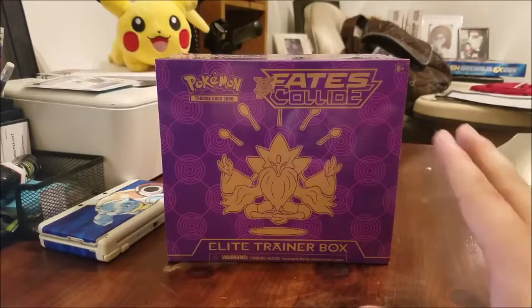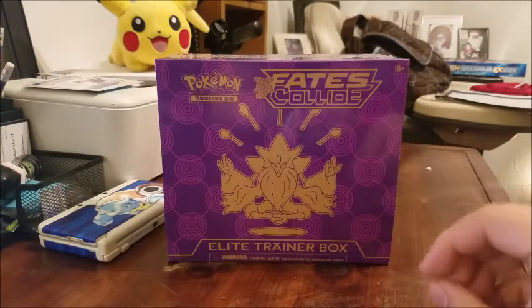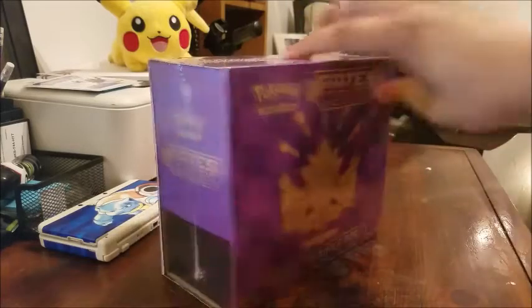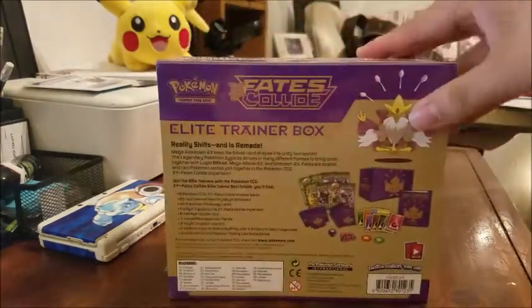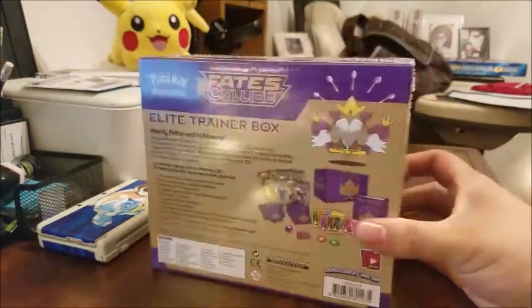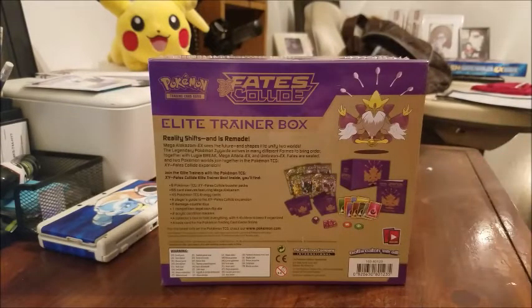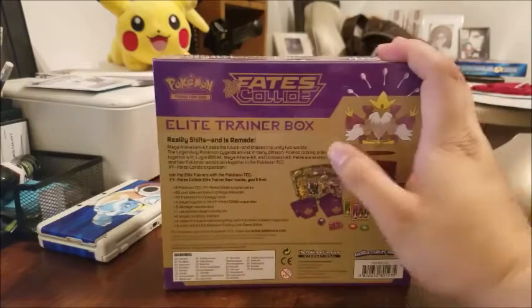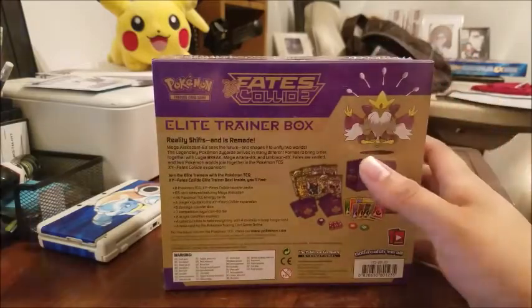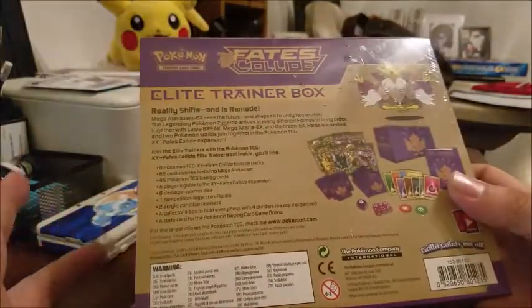All right guys, this is the unboxing of the Fates Collide Elite Trainer Box — the first box that came out for the new set. Again, this is supposed to be hitting shelves May 4th. Not sure why it was on the shelf at my Target store; maybe different stores have different release dates. I don't really care about the details — I just want to pop open this sucker. I've only been reading a little bit about the Fates Collide set, so I don't really know too much to expect.